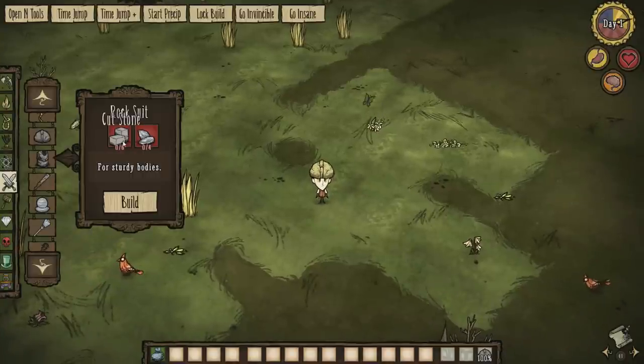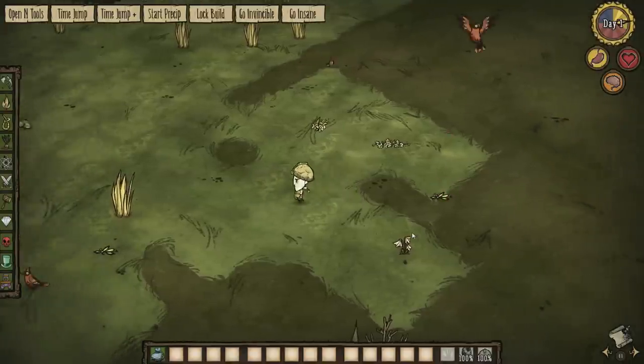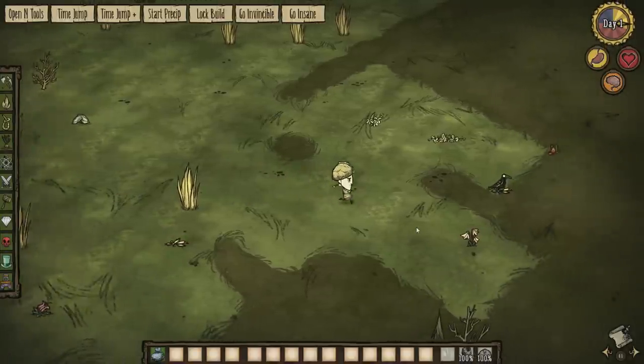Next we have the Rock Suit, which is six cut stone and four flint — pretty easy to make. This has a durability of 900, absorbs 85% of physical damage, and you have 10% slower movement speed. So combined with the helmet we're now 15% slower, and you can actually notice that.